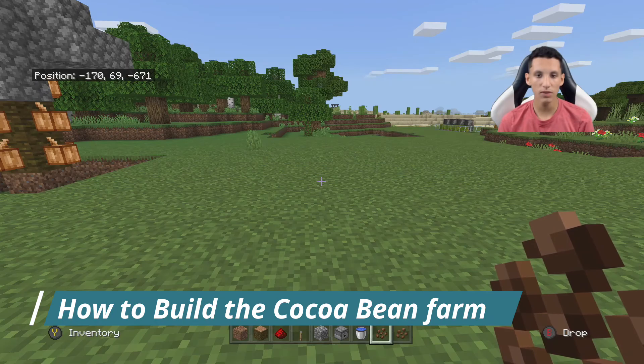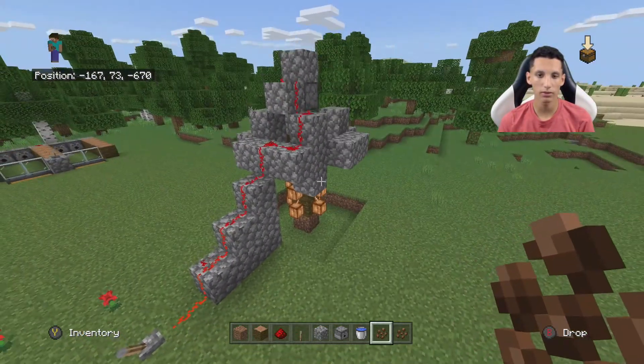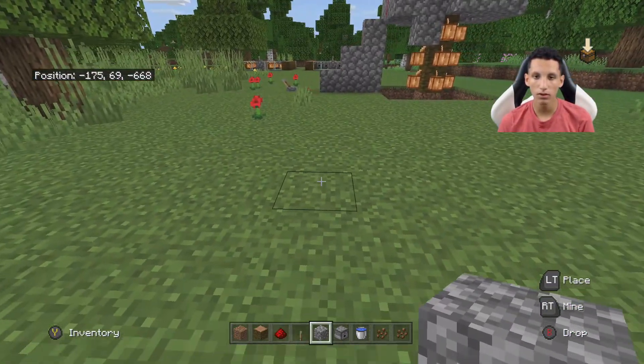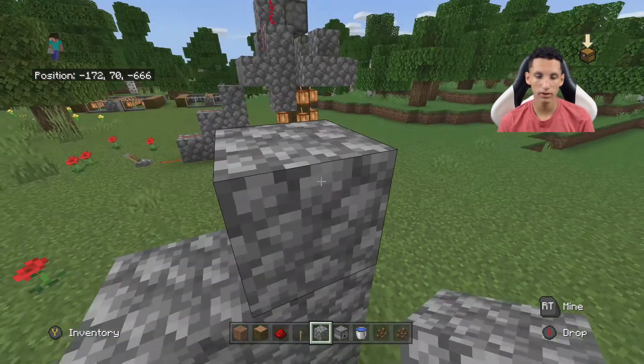Now onto building. This may be a bit complex to build, but in the end this farm will be very simple and efficient for you. So what you're going to want to start doing is build like a staircase like so — one, two, three, four, six. Build it like that and build up again right here.